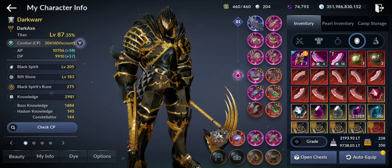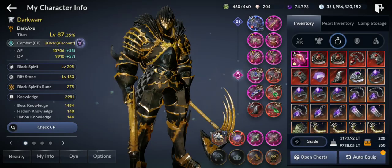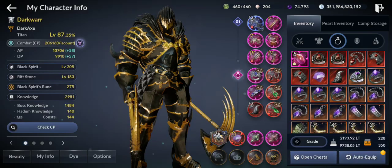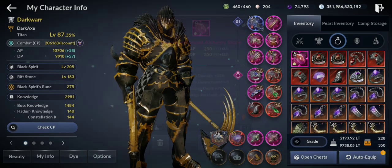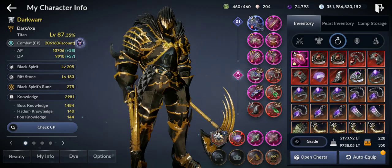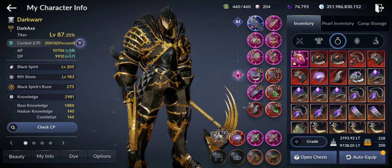I also have the sushi — it's also pink. I suggest always craft the pink sushi first, then the pink accessory, because the sushi gives more CP boost. Then you craft the accessories. So let's get to it.